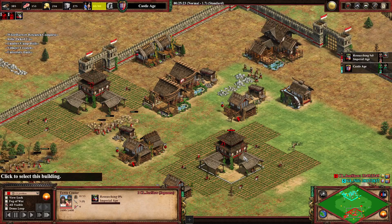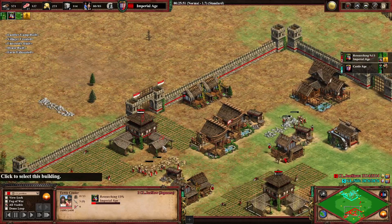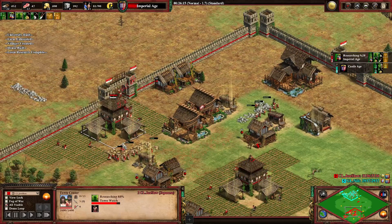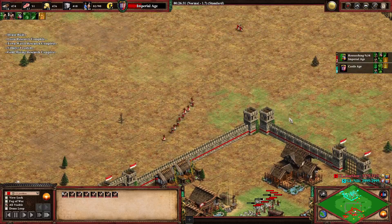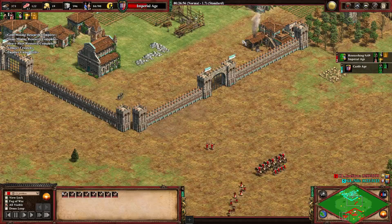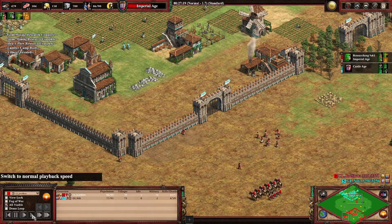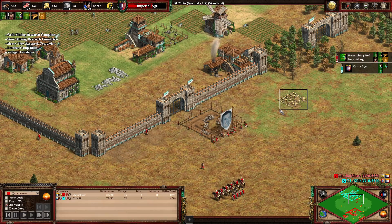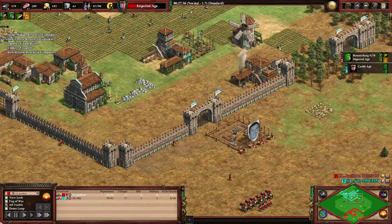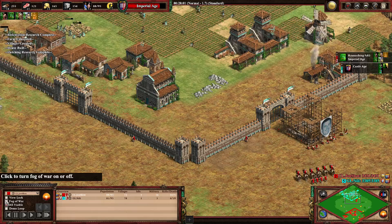We're on the way to Imperial Age and I want to go for a forward castle. I had a lot of builders on stone but forgot to queue a building — never forget buildings, could have been up way earlier. The castle placement was strategic: this position not only secures my gold but also cuts him off from stone and sits right on his base. He made a good move taking the relics back and is doing archery ranges.